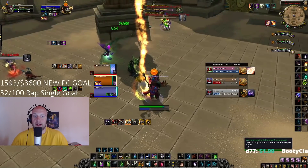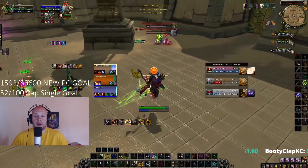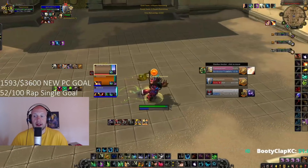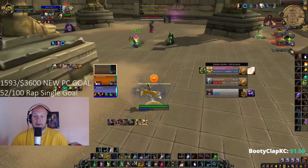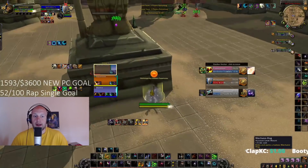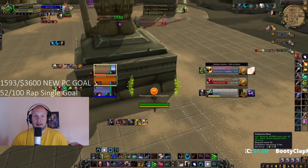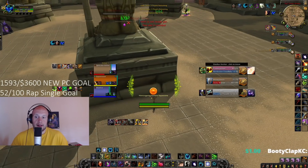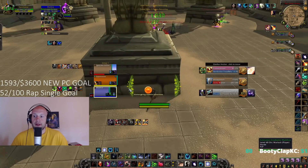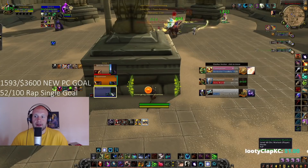I start pressuring the Priest and go for Cyclones. Stunning the Ret Paladin at the same time is great — preventing the Ret Paladin from using their heals while the enemy healer can't heal. But my mana is still not in a great spot, so I start ducking out of the fight and tell my Warrior I'm going to try and drink. You want to go into Cat form, activate your drink, and then go into Stealth if you're not dotted.